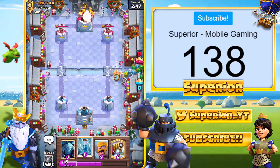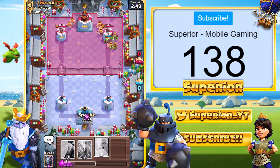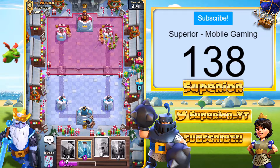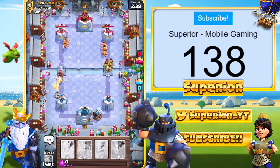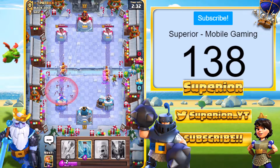Hog Rider at the bridge. The opponent does have Barbarians as well. We're going to go Sparky on the right. I could zap, but the Hog shouldn't — actually, the Hog doesn't get two shots. The Hog only got the one shot off, which I expected it to get two. So Sparky uses one blast right there.